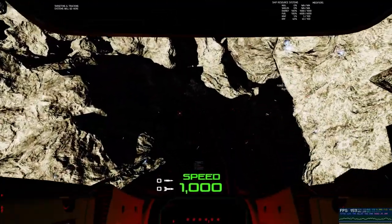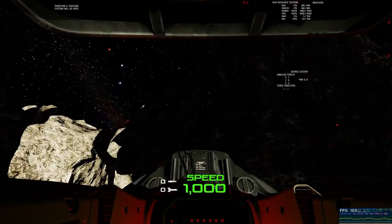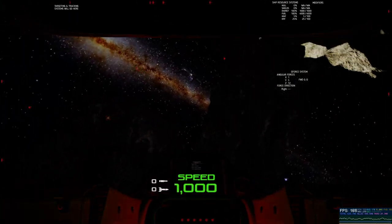I don't have collisions on for the NPC ships hitting the player ship right now — as you can see, I just flew through one. I'm going to turn it on in my next update.